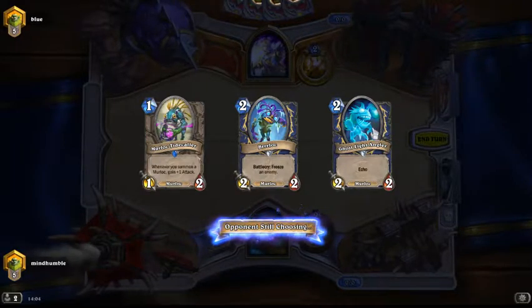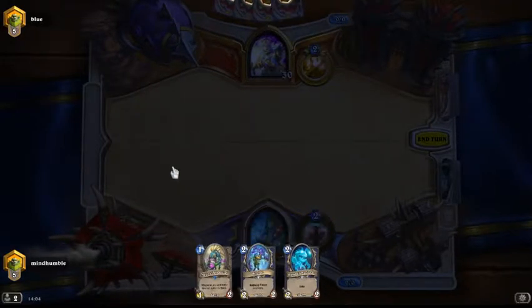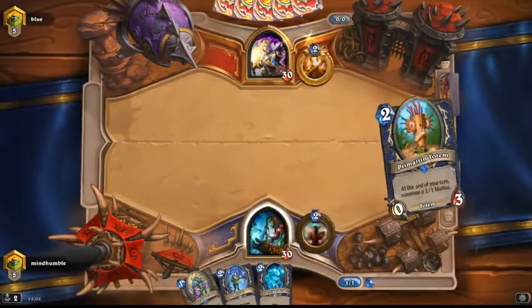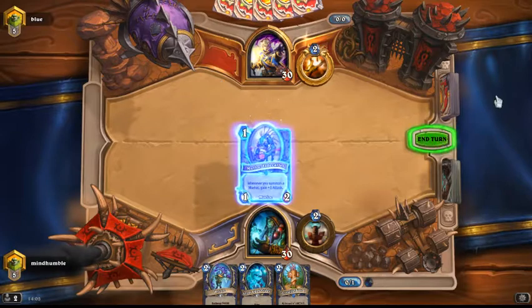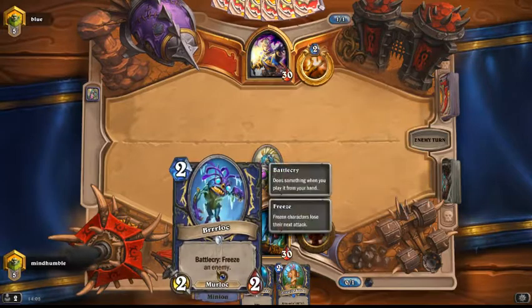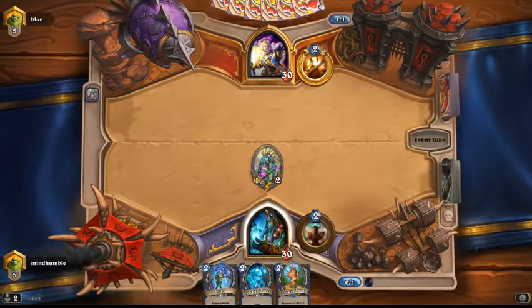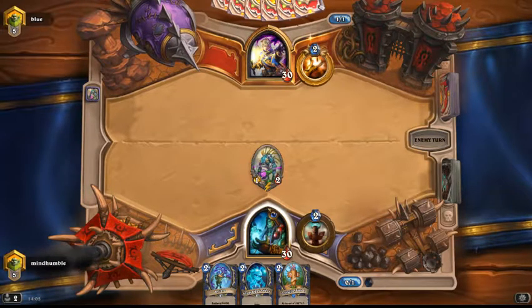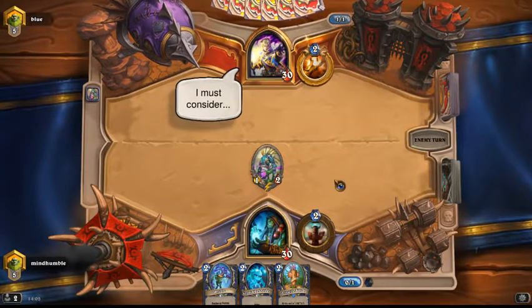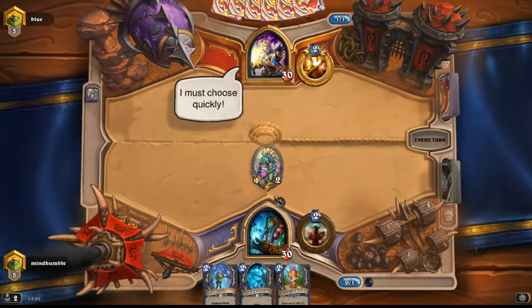I think we should swap the echo card — that's more for later. My calculation is: why waste one mana when we could play one mana here? So if he plays something I'm going to freeze it and hopefully get a few Murlocs on board before he can do anything. I hope you all understand why I don't pick the quest — the real reason is I don't want to spend 1600 dust, but there is some rationale behind just playing Murlocs without the quest.